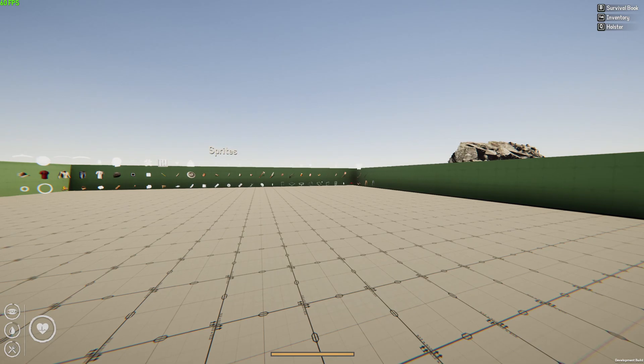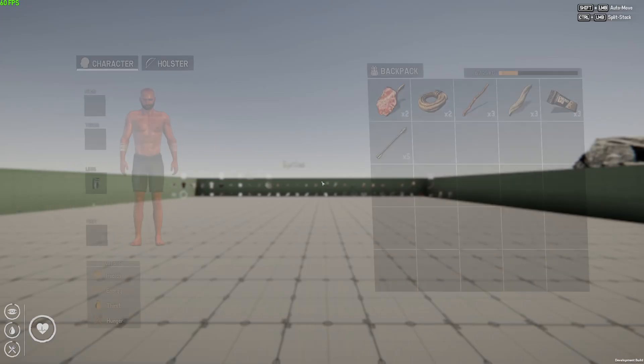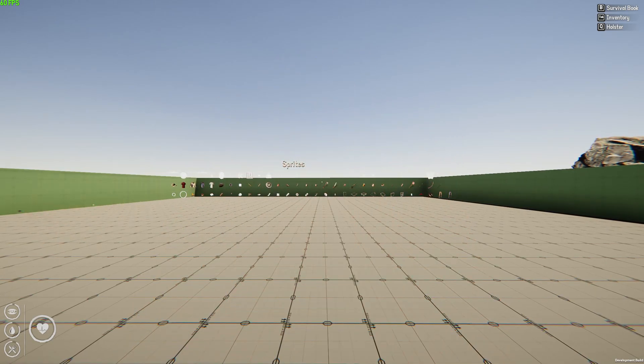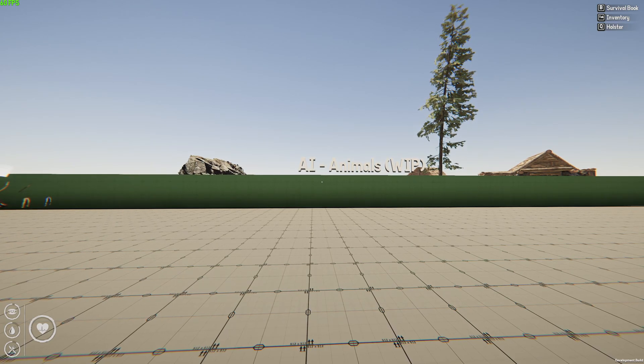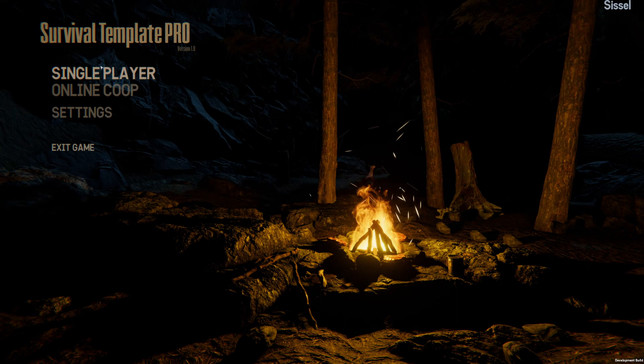That's what you get, and for the next five days you can buy it for 35 euros, then later 45 euros - and I think that's still a great deal for this asset. You get very good animations, sprites, a full inventory system, and a building system similar to The Forest. AI animals are work in progress, and I've read in the Discord that they are bringing in more weapons. In the main menu you can also see online co-op and settings coming, which is great.